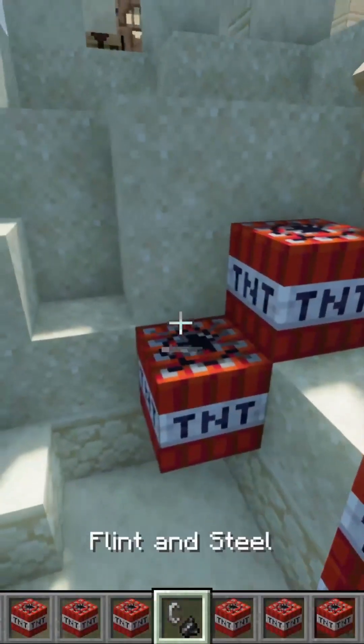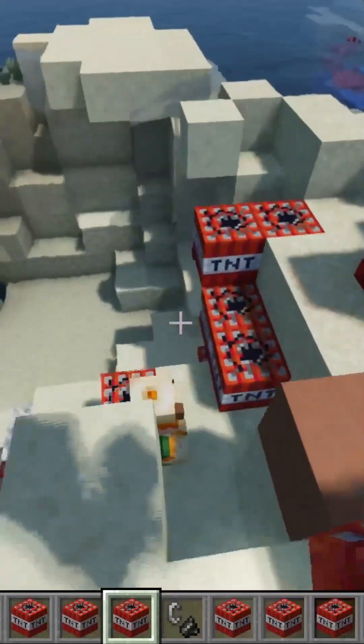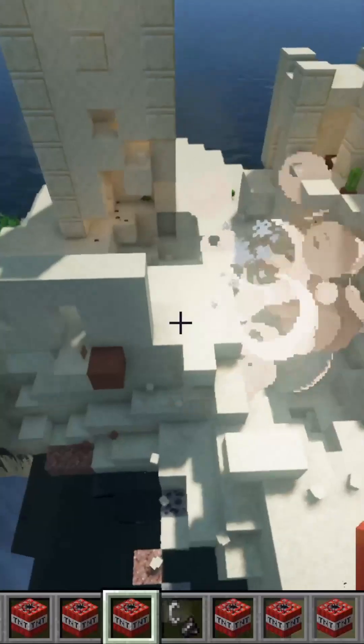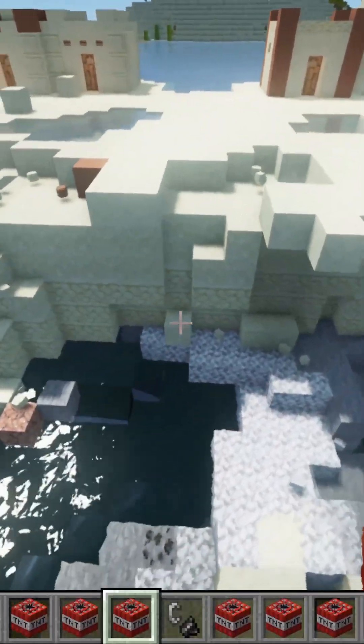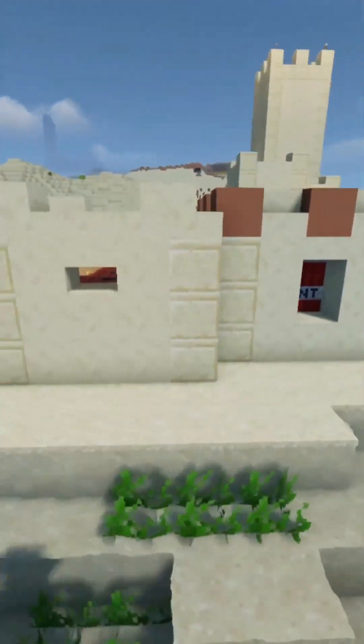Here we have Inky, and here we have Twinkie, here we have TNT, and here we have flint and steel. He is trying to go away — don't get away, Twinkie! Here we got their brothers, and it's not looking good for them either.